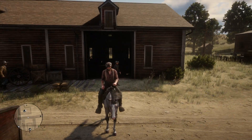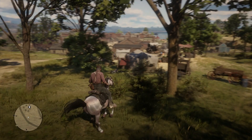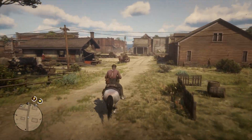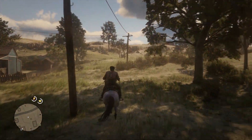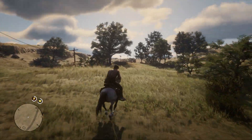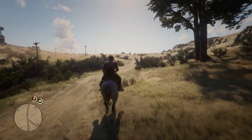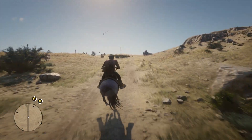So the difference between the white Arabian and the Rose Gray Bay is it has seven health and seven stamina instead of five health and five stamina — that is actually a huge difference. The only other horse that compares to this is the black Arabian horse that can actually be purchased from the San Denis stables in chapter four, which has health of six, stamina of six, speed of six, and acceleration of six.